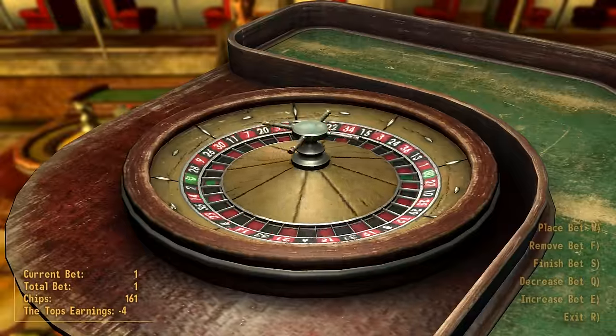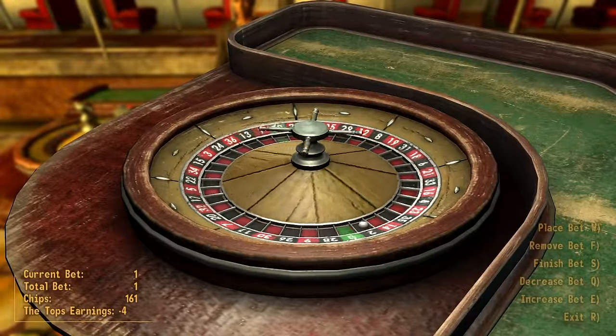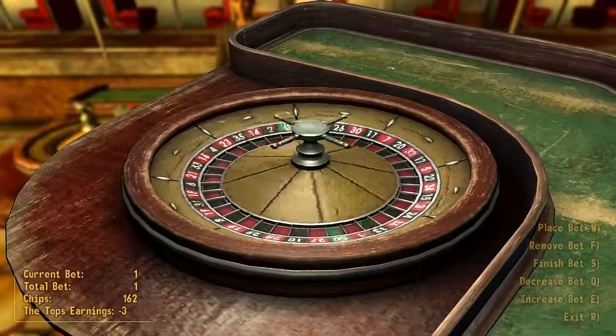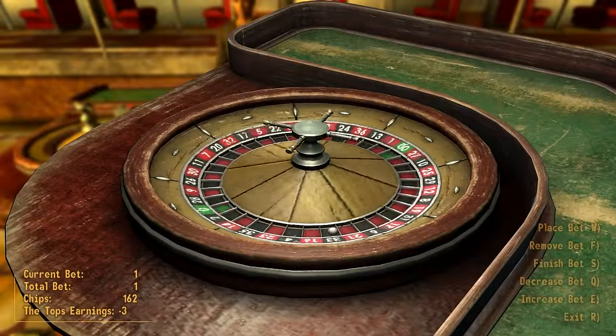After 100 rolls at luck 7, we were down 2 caps — a 48% win percentage. Sure, I can expect some weird results up to this point, but luck 7 is pretty high. You should definitely not be losing. All I can do at this point is keep moving forward and hopefully write luck 7 off as a weird statistical anomaly.